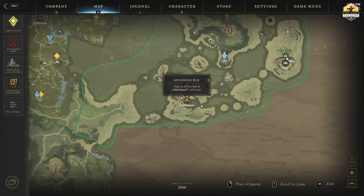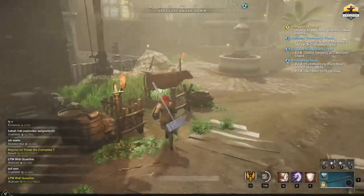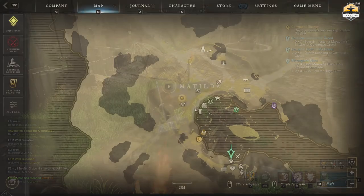Again, fast travel. Destination: Restless Shores to meet Matilda. Matilda is standing next to the kitchen at the entrance to the small fountain square.